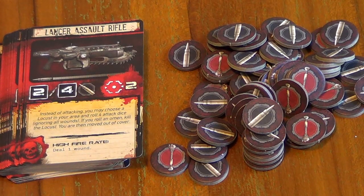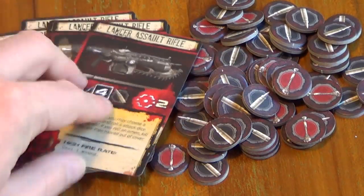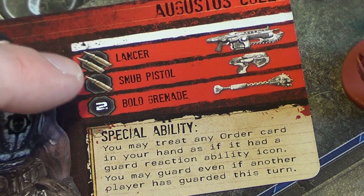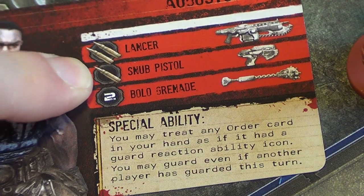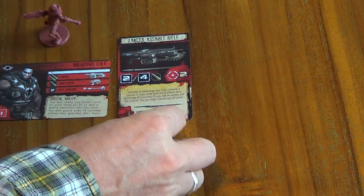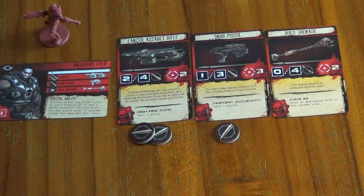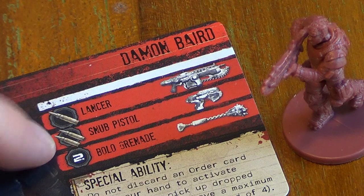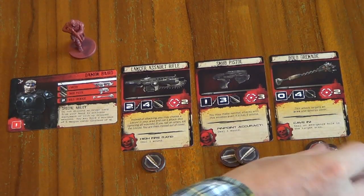Next, players need to receive their starting weapons, grenades, and ammo. These weapon cards are double-sided, so these are the ones you need to pick from for setup. Augustus Cole starts the game with the Lancer, the snub pistol, and two frag grenades — two ammo on the Lancer and one ammo on the snub pistol. Damien Baird gets the Lancer with one ammo, the snub pistol with two, and also gets two frag grenades. So our starting guys have got a good supply of grenades.